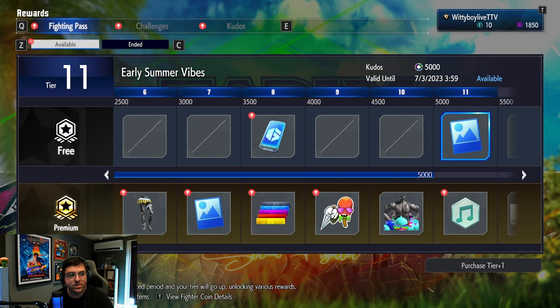The Fighting Pass has now dropped and we're going to have a look at some of the items we can get in game. I love the fact that we've been given content so early on — it keeps the game fresh and keeps giving us things to grind for. We have the free rewards on the top line and the premium ones on the bottom. Let's start having a look at some of these items.